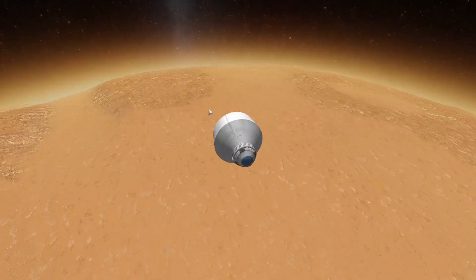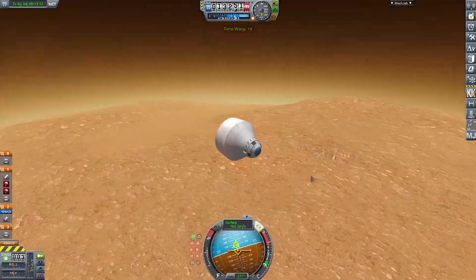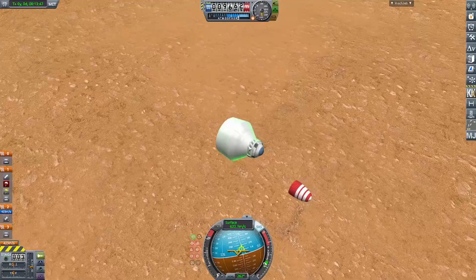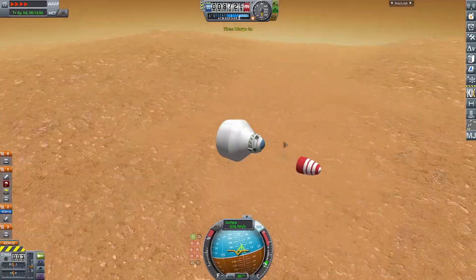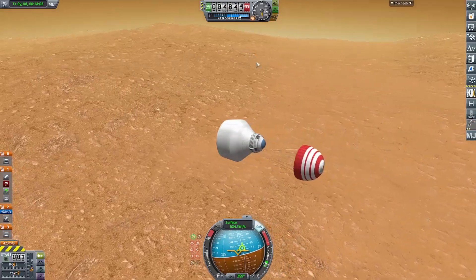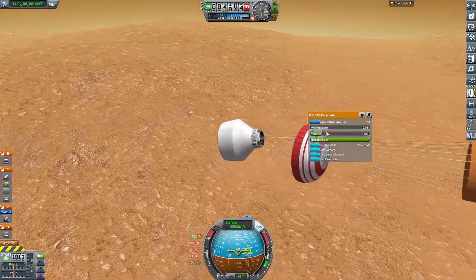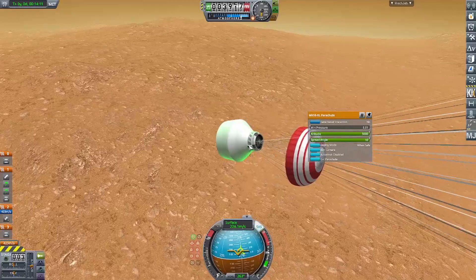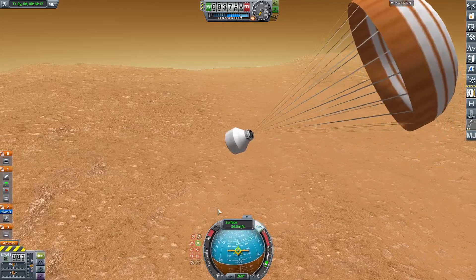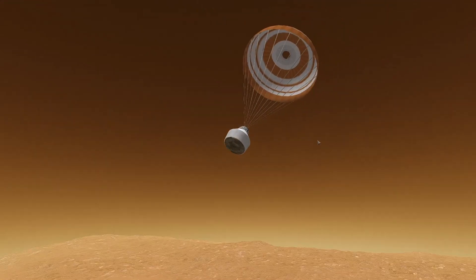I was really happy with how this fairing came out — I thought it looked a lot like the real Perseverance rover. Instead of just deploying the fairing, the heat shield dropped out from underneath. The drogue chute deploys first, which isn't technically realistic to the actual mission — I think they only had one parachute. But I tried this so many times without a drogue parachute and it just wouldn't work; the main chute would not deploy in time before the vehicle collided with the surface, because it would still be going about 400 meters per second.